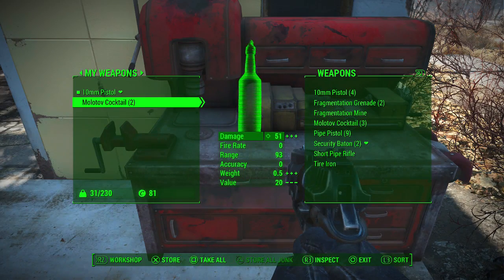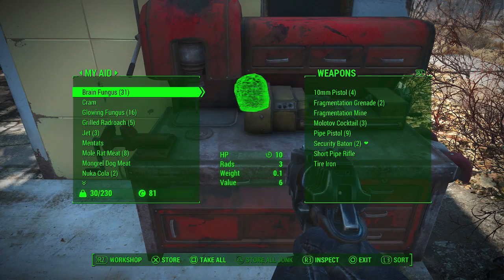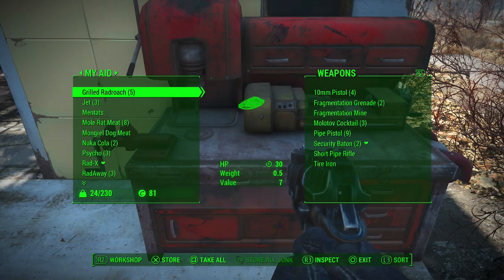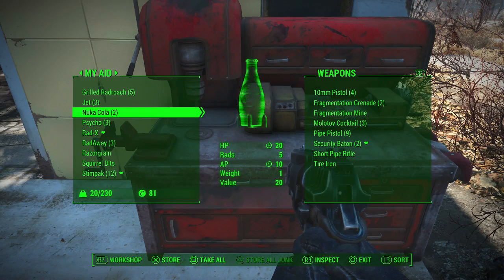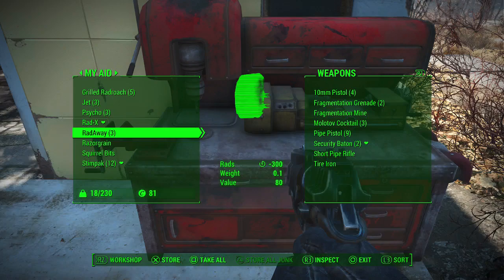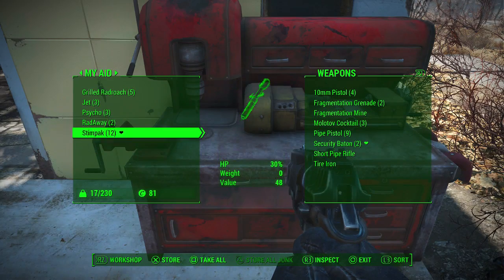We don't need a hard hat, we don't need our jumpsuit. Brain fungus can go. Cram. Gold fungus gets stored. We'll keep the rad roach. Store the mentats, the mole rat meat, the dog meat. Nuka-Cola goes. We'll go to the Rad-X. Braised grains. Squirrel bits.